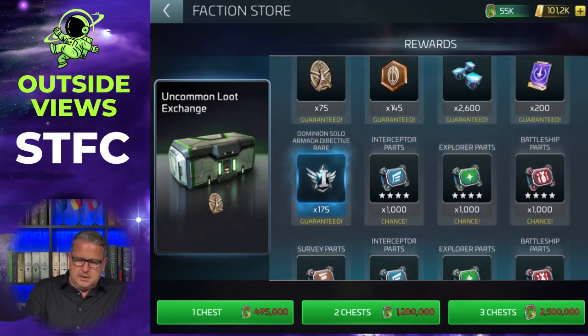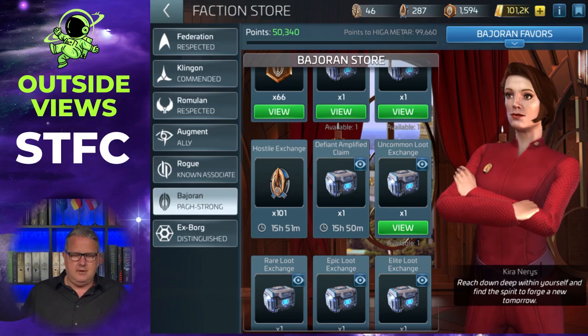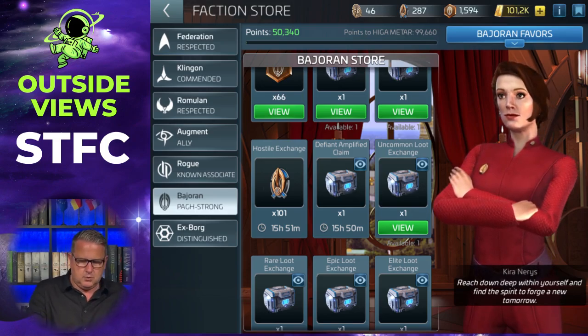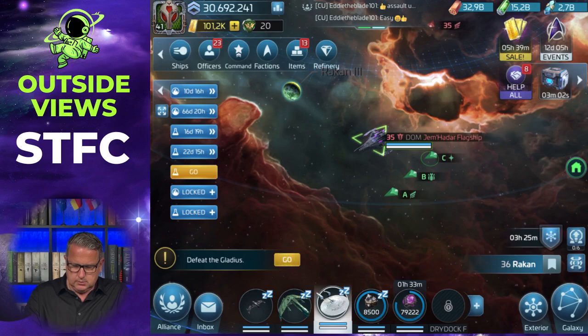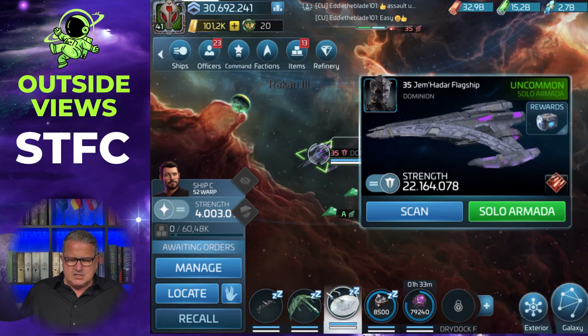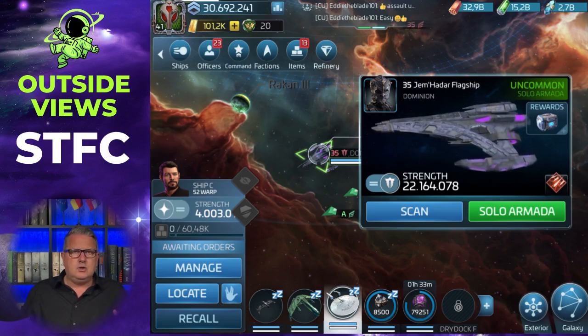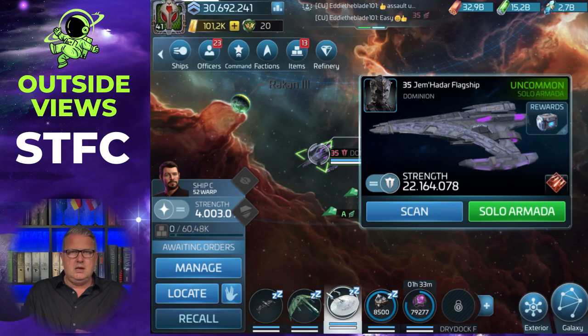To be able to exchange the loot you of course have to get the loot, and that's why I want to quickly talk about how to do a Dominion solo armada. This is the lowest one — the level 35 uncommon is the lowest Dominion solo armada you can do. It's a 22 million armada, and it's a solo armada, which means you cannot do it with other members of your alliance as you do with other armadas.